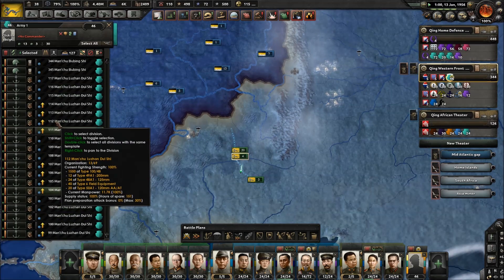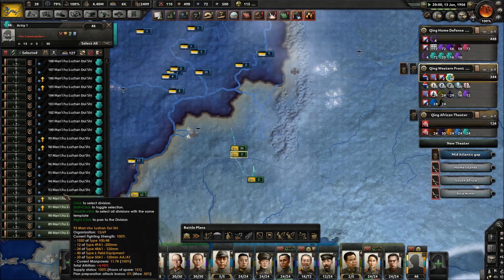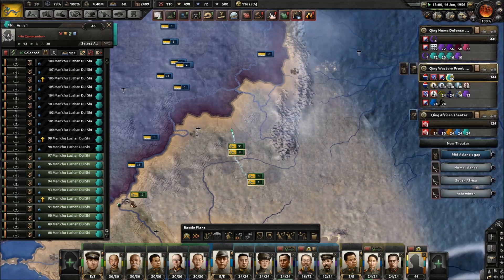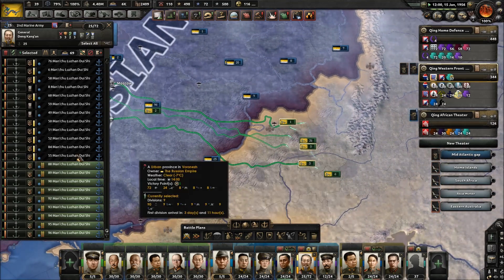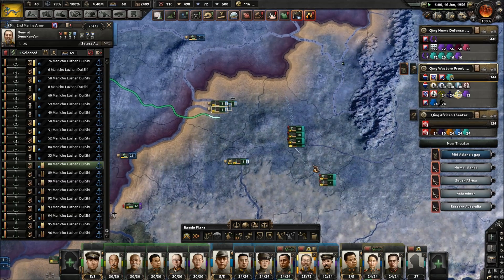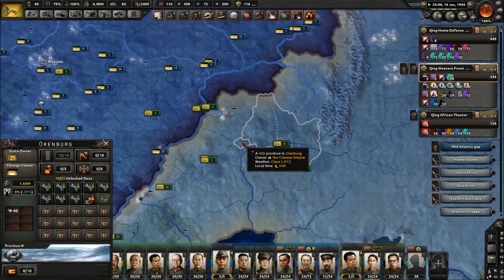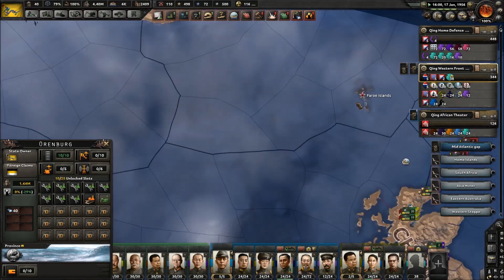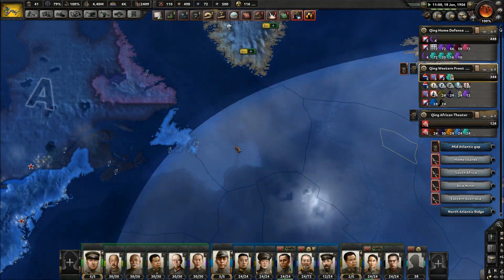We'll grab a bunch of these guys — that's ten, we've got one too many. Once the other reinforcements get there, we can then pull that Marine army out and use it down here.